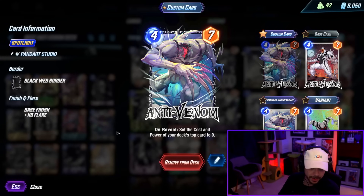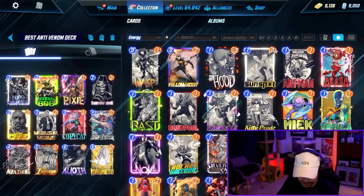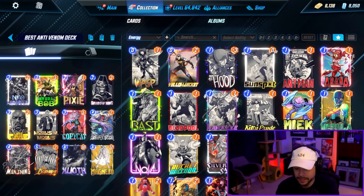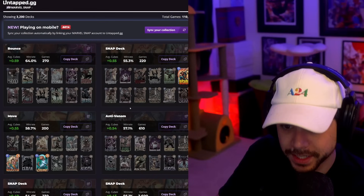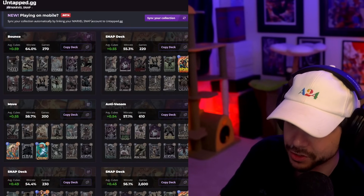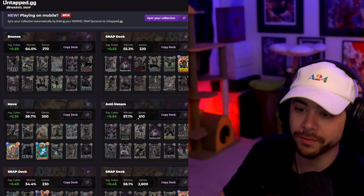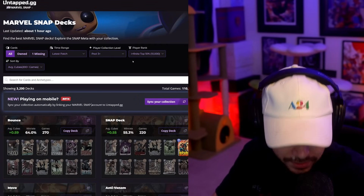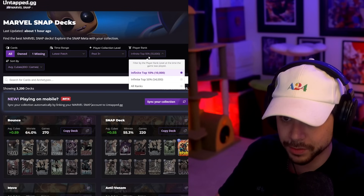One of the best decks out there right now is running Anti-Venom, Pixie, Mobius, and Lady Deathstrike. Looking at the stats, it's boasting a 0.54 average cubes with a 57.1% win rate over 610 games, and this is in top 10 Infinite sorted by average cubes.